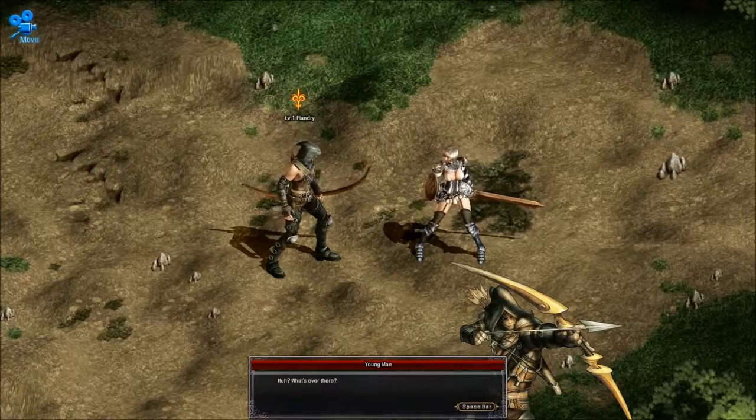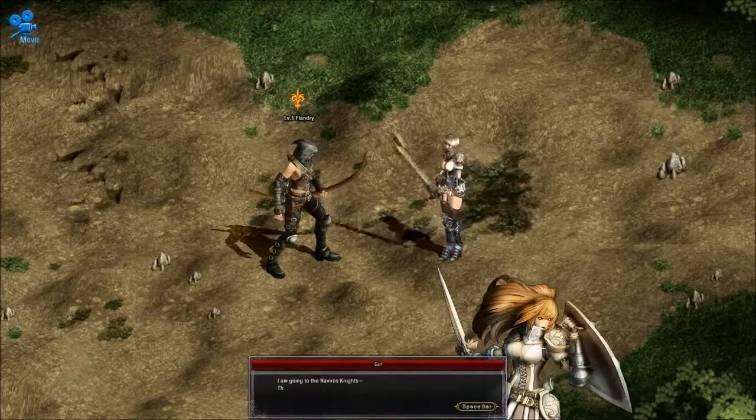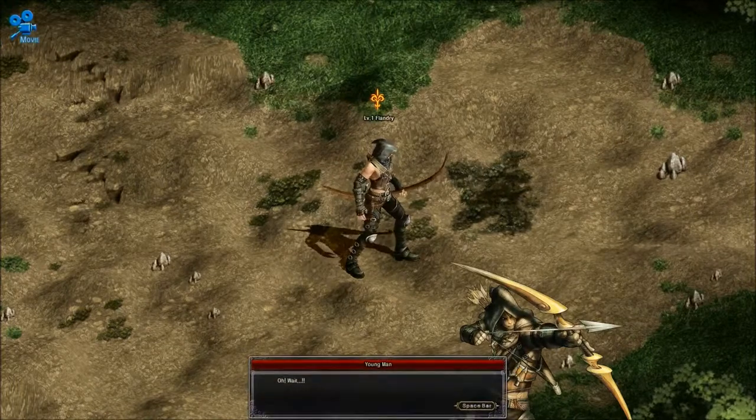Young man: 'What? Advanced denied. What's over there? Huh?' Girl: 'I'm going to the Navarro's Knights. Then — goodbye. Sorry.' And she just fled from me at high speed.